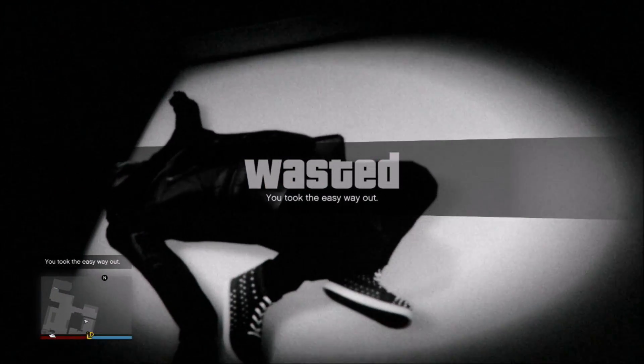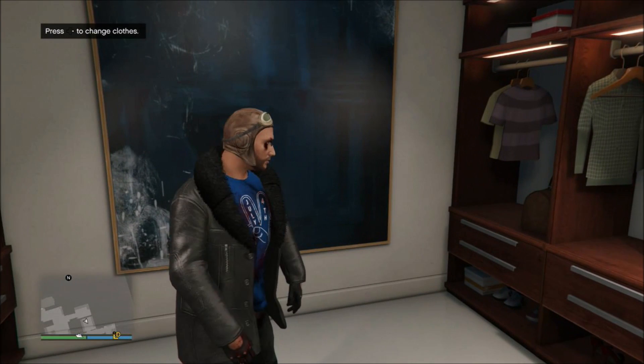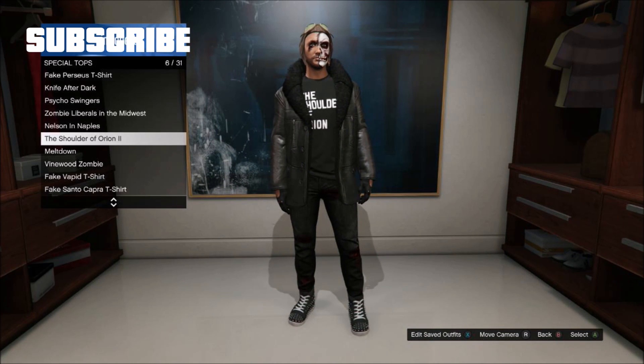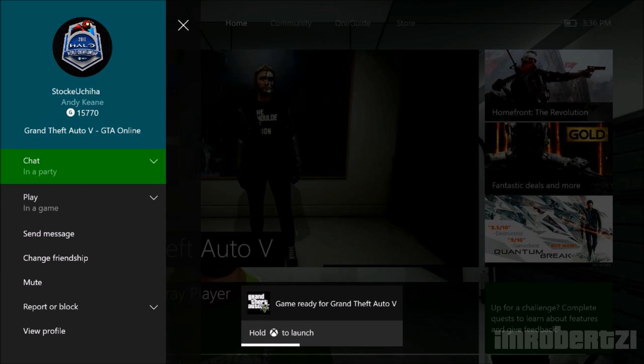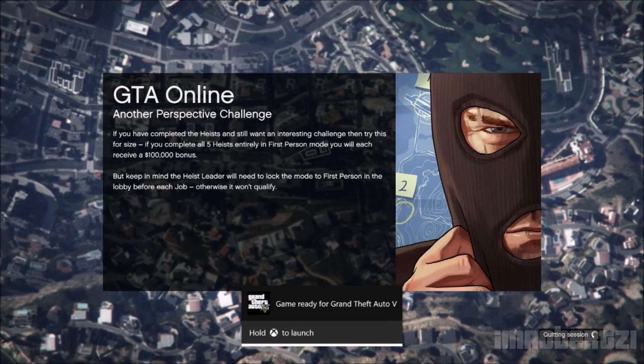Once you spawn outside, go back inside of your apartment and hover over the shirt color you want to transfer to the new shirt color. Then go to your friends list and join a friend that's playing GTA Online. Let the menu bar collapse by itself and join his session.